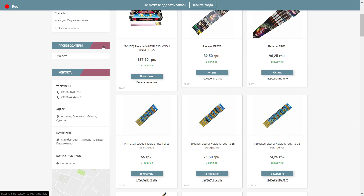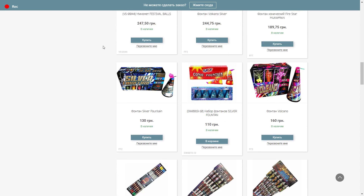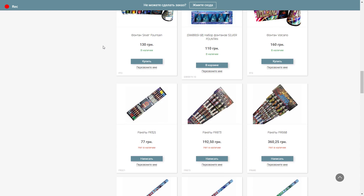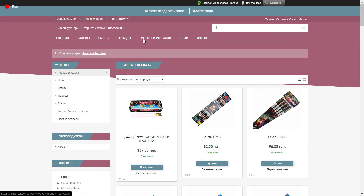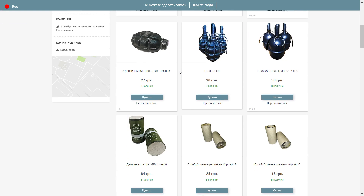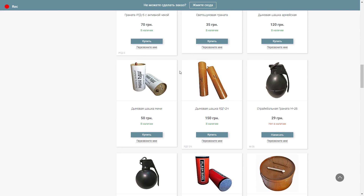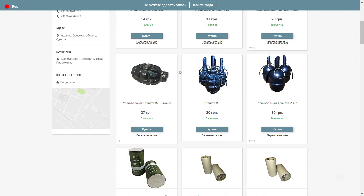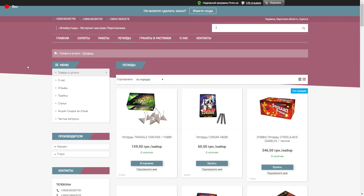There are pyrotechnics, and even more pyrotechnics. I recommend it, guys. If you want to buy salutes, there are various salutes available. If you are interested in this topic, you can buy something interesting. Also, you can use the promo code TNTFOX and you will get 10% off your purchase. The link to the pyrotechnics shop will be in the description below.